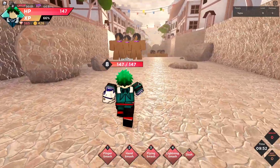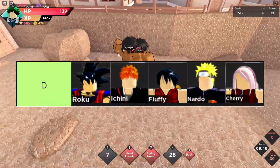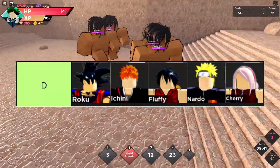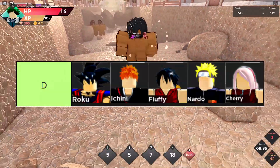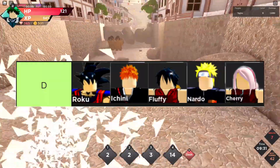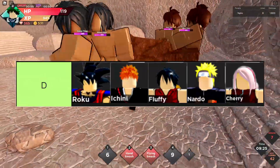In the D-tier we have — I'll name these with the copyrighted names — Roku, Ishini, Fluffy, Nardo, and Cherry. It becomes quite obvious why the beginner characters are in D-tier: they're not supposed to be too overpowered. They should be pretty good only at the start, and then later on you obviously get better characters. Roku is pretty decent overall.